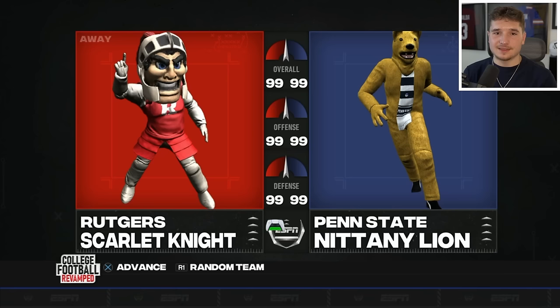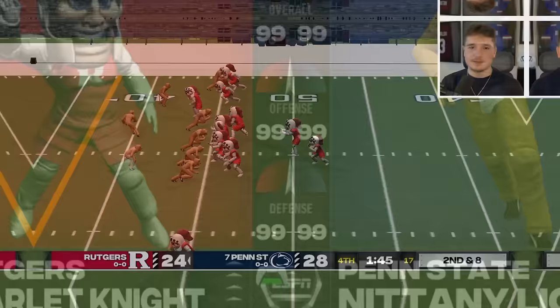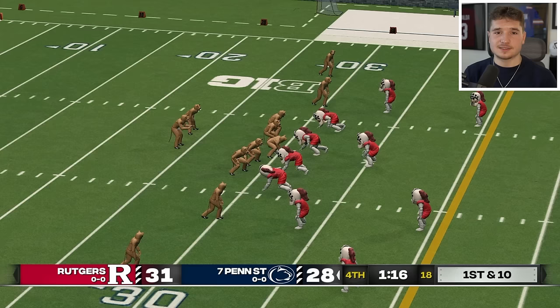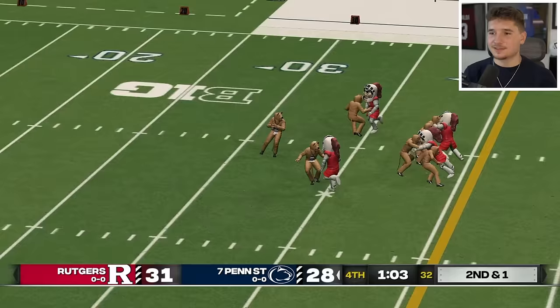Rutgers is attacking Penn State in our next matchup. This is a battle between Knights and Lions, and Rutgers has a tad bit of a height advantage. With about a minute and a half left, they're down by four, but the scoreboard's glitched out right now, and this one's going to the house, so the Nittany Lions find themselves down by three at home trying to defend their territory.